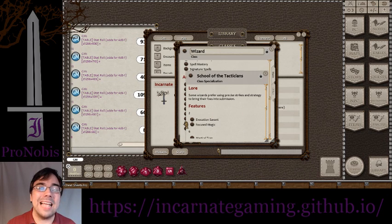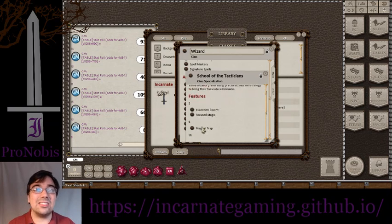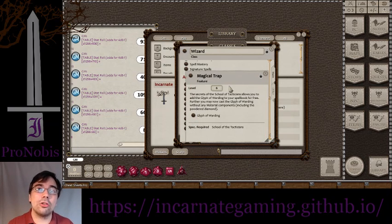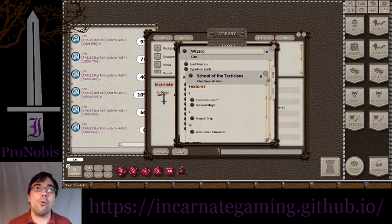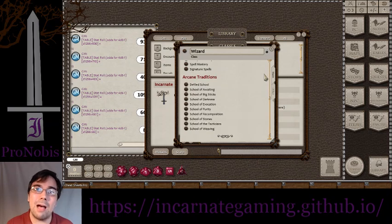That brings us to the School of Tacticians. It's all about anticipating your opponent's moves, setting magical traps and the like, and destroying them as you do so. The magical trap feature at level 6 actually removes the material cost of casting Glyph of Warding. You'll still spend a spell slot, but that removes the 200 gold piece price — which is huge if you want to be placing traps and tricking your enemies into stepping on them, which is really what that school is about.